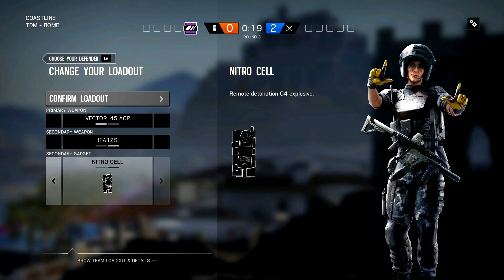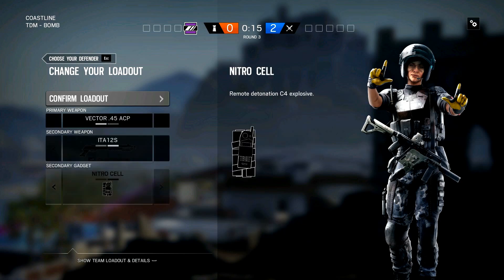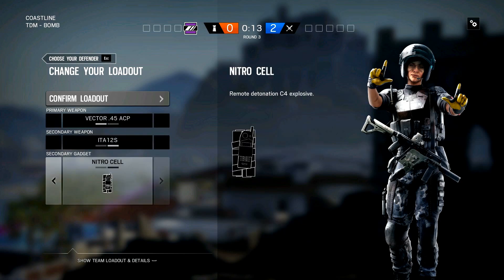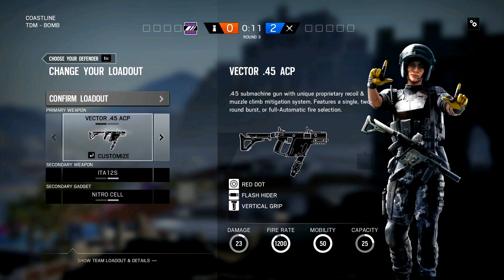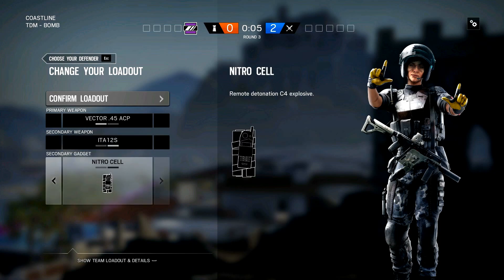My recommended setup for Mira is using her Vector, the shotgun as secondary, and the Nitro Cell. Then you can use all her benefits. The Vector is absolutely amazing, ripping people apart. The shotgun is perfect for opening holes and the Nitro Cell is awesome.